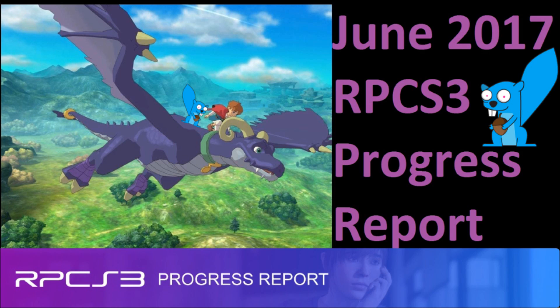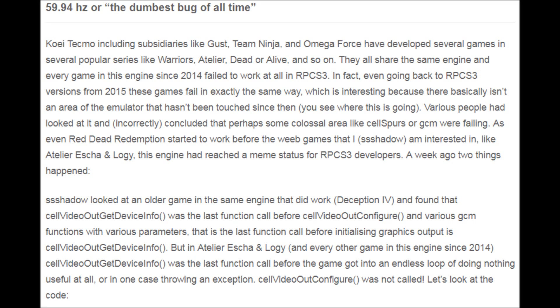Okay, so that's it for all the games, but now it's time for the Linux ultrawide mods, moving to Qt, and the 59.94hz bug. I'll start off with the 59.94hz bug, which has also been dubbed the dumbest bug of all time.